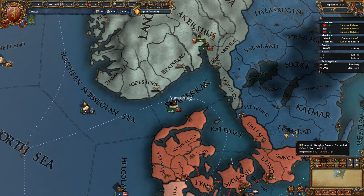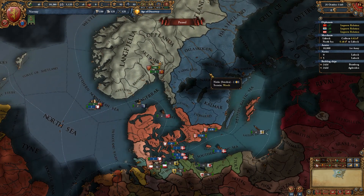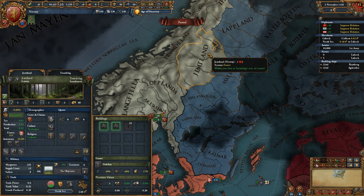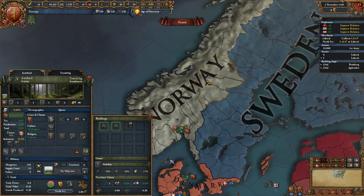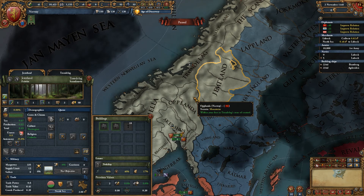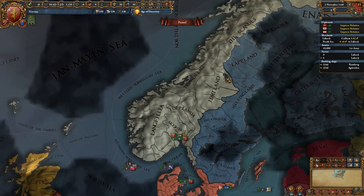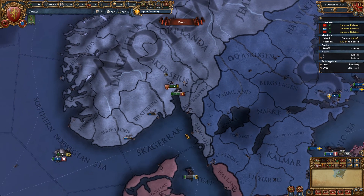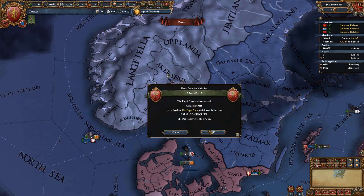I could have sworn they were supposed to have changed this to be wasteland. I specifically remember in a guide, running through some of the dev diaries, that this area was meant to have been turned into a wasteland to provide more protection for Norway, and the development of these provinces adjusted accordingly. But I guess they decided not to, which is weird, but that would have been very helpful.